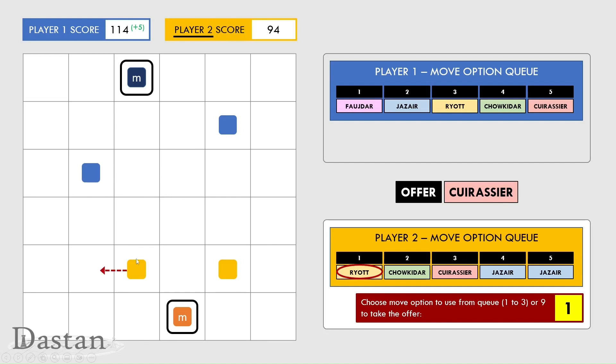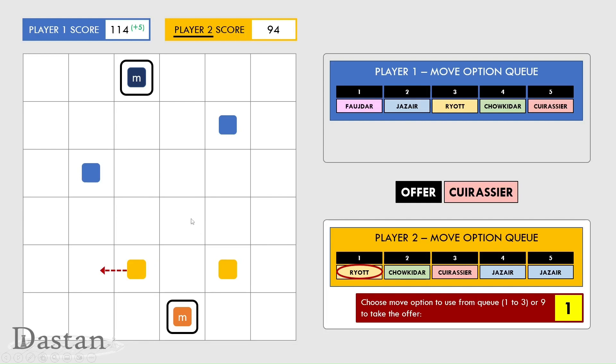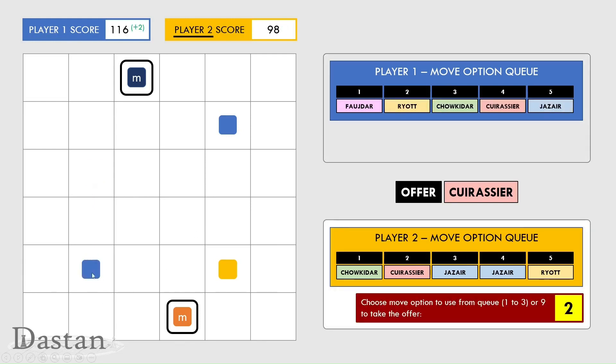Player two is going to move sideways with a reopt and gained four points — five points for occupying their own collar minus one point for the move in position one. Player one is then going to play a jazare to capture this yellow piece. They gained two points net: five for occupying their own collar and one for taking an opponent's piece, but the second move in the queue costs four, giving them a net gain of two.